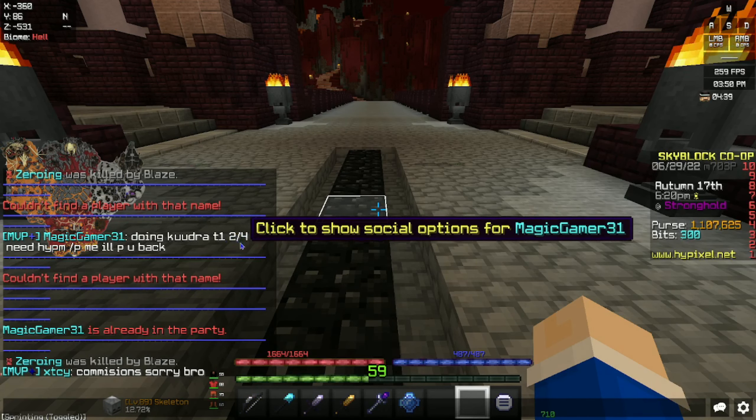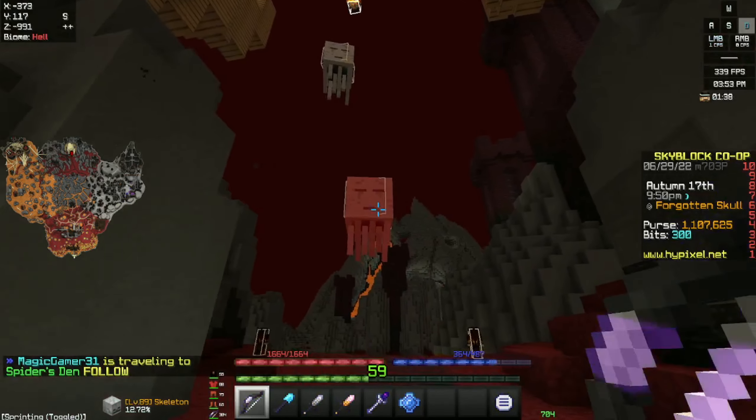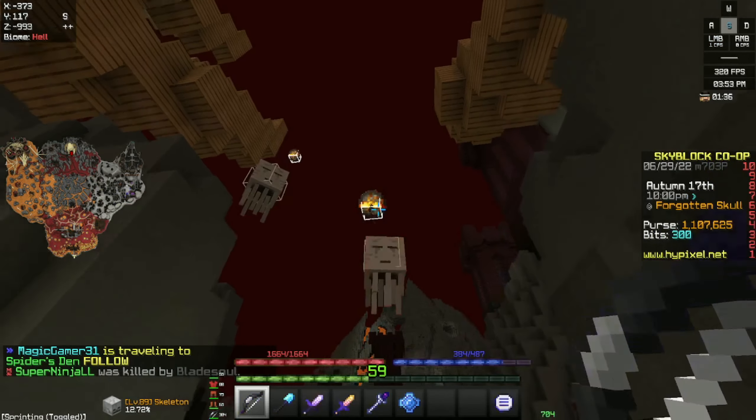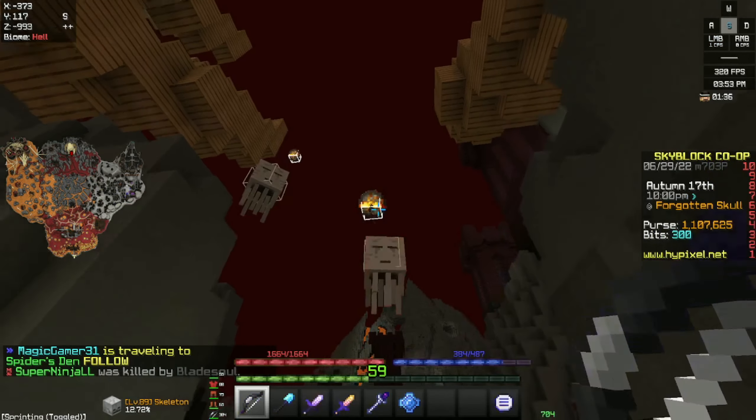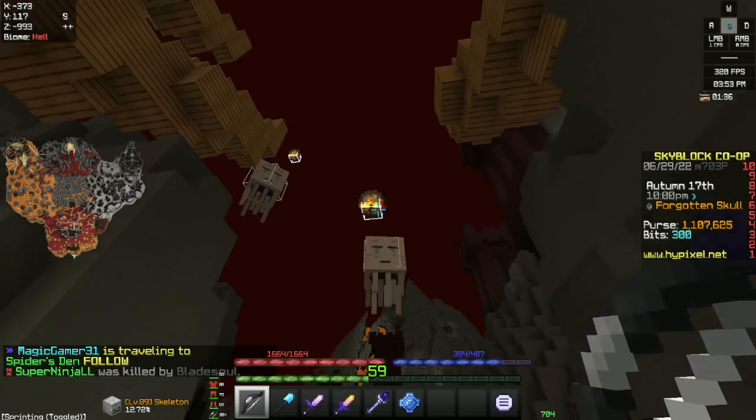If you go to the back of the map you can find the entrance NPC and just click it — if you're party leader make sure they're warped to your server. I'd recommend downloading a mod (make sure it's safe) or finding a map of the Crimson Isle, because it'll help you navigate a lot when you're starting out. Or just get Bad Lion Client — it's safe, free, and has plenty of features. Not a sponsor.